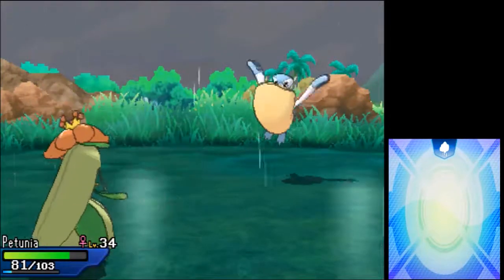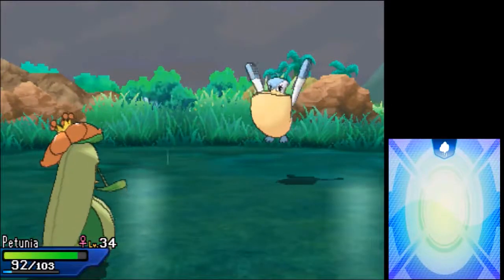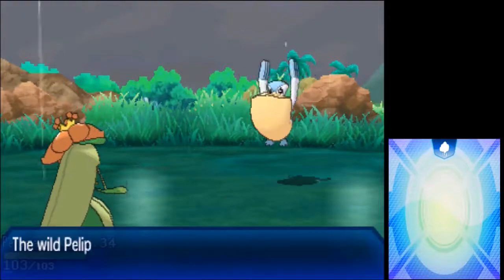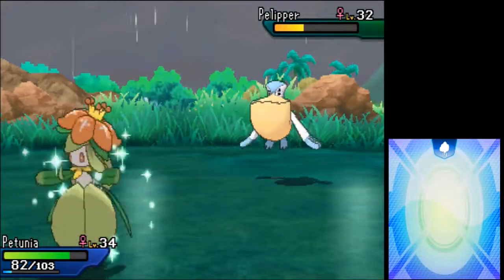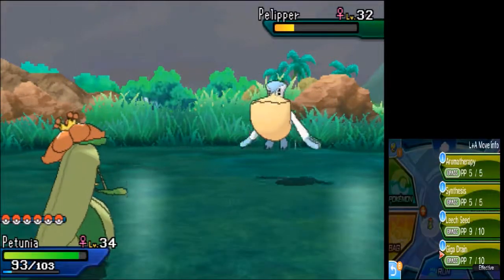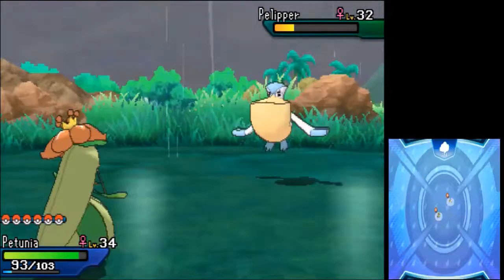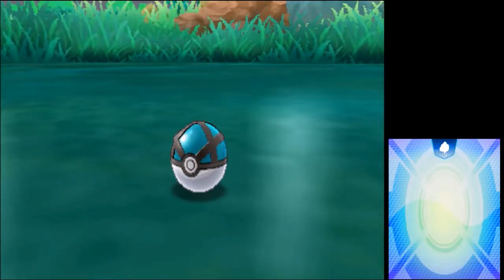It has a Pretty Wing. What I was trying to say is Pelipper was really good for me in my last playthrough, and actually had some competitive viability in 2017 from what I've seen. Because it was one of the Drizzle users, it would get boosted water attacks and 100% accurate Hurricanes. It's a female, so I'll go with a Net Ball - hopefully this catches it. It did not!